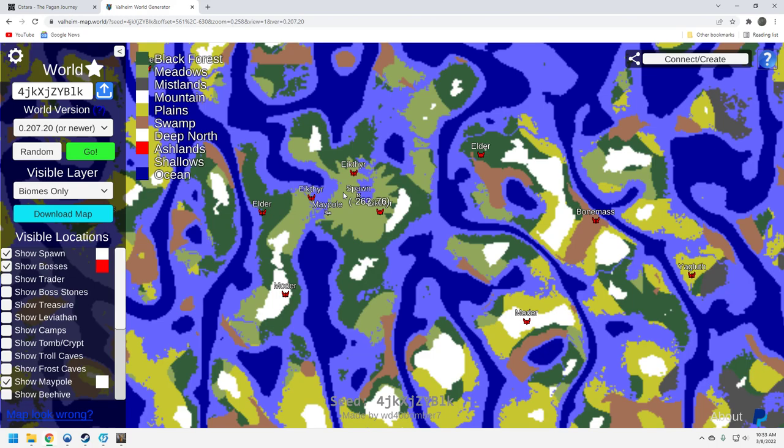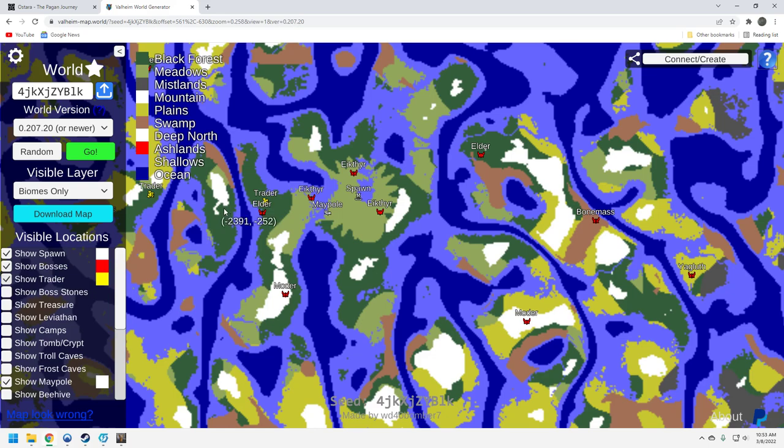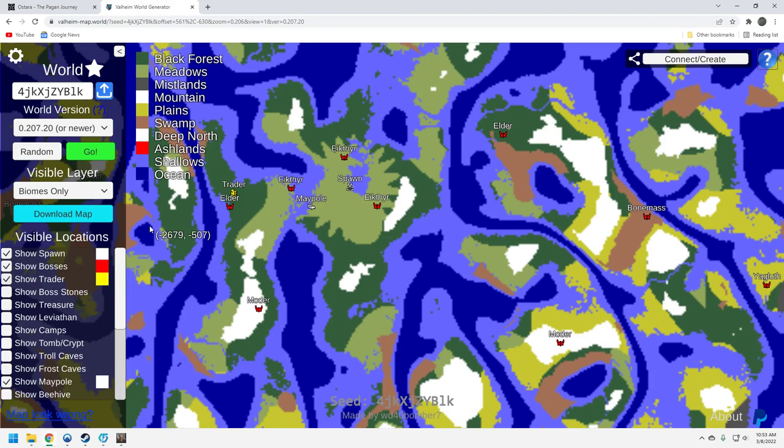Where's the trader? Another positive of this seed: the trader is right up here by the Elder, which you can walk to — pretty close to your Maypole. The trader, I think, is one of the most underutilized aspects of Valheim. I'm hoping the developers do something more with the trader in the future. Once you get the belt, there's really not a whole lot that you need from the trader. It'd be great if there were some new items. Unless you're playing on a modded server, that's a totally different kettle of fish.